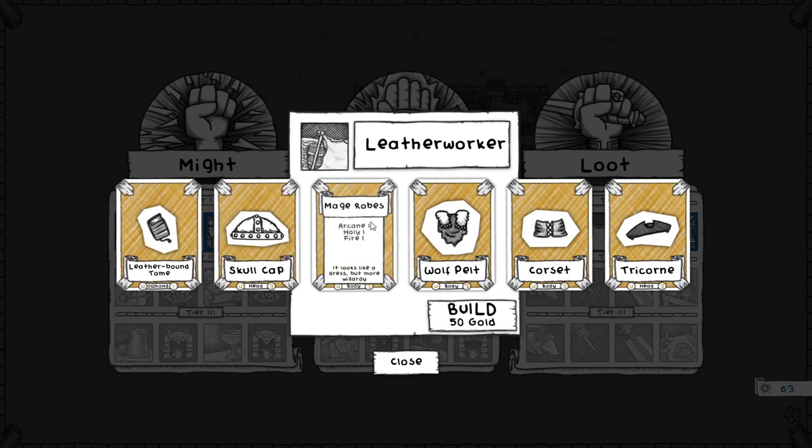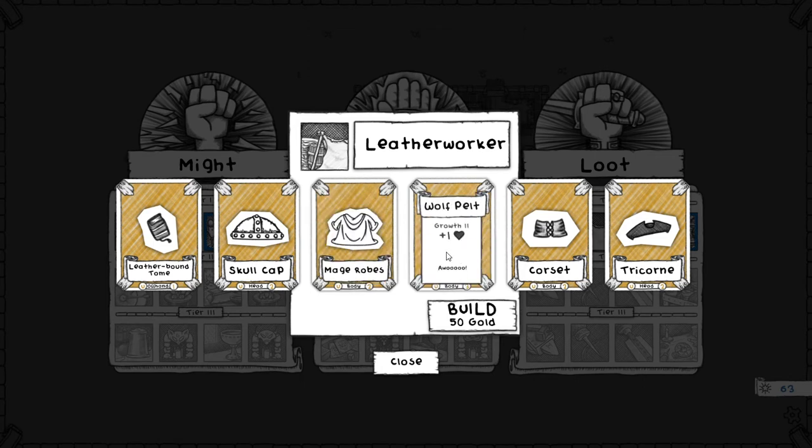Mage Robes is really great because it gives me a rank in all the skills I like. And the Wolf Pelt is nice too — Growth 2 is as much growth as I want, and it gives plus 1 health. So this one's nice. It gives two good items and then one kind of okay item, so we'll call that two and a half points.